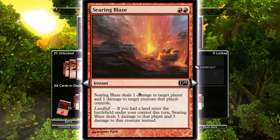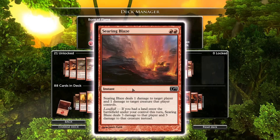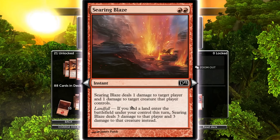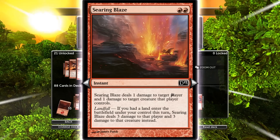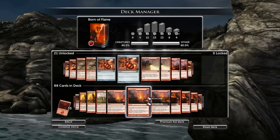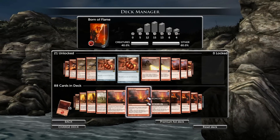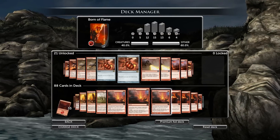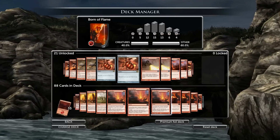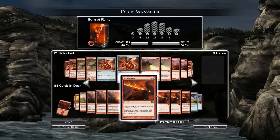Searing Blaze — absolutely a must play. It's an instant, and there are very few instant spells in the deck. It does three damage to a creature and to a player, so it's absolutely something you want in a burn deck so that you're not just going one-for-one trades. You've seen me beat Chandra's decks just because I drop a creature — as long as they waste a burn spell to kill it, I'm okay. I'll drop another one. This helps minimize one-for-one situations.